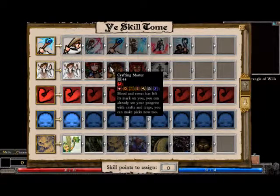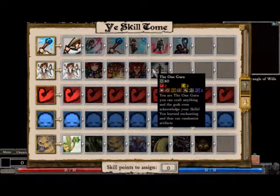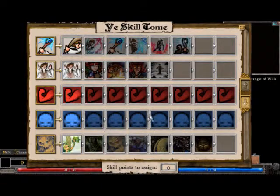Crafting as blood and sweat has left its mark on you, and you can already see your projects - crafts and traps - and can make picks now. Crafting guru: you've full confidence and brag a lot. Since crafting was everything, you are the one guru and you can craft everything, and the gods even acknowledge your skills. You have loads of enchanting, and thus randomized artifacts. Well, this doesn't seem to have any sort of interesting things beyond just that.